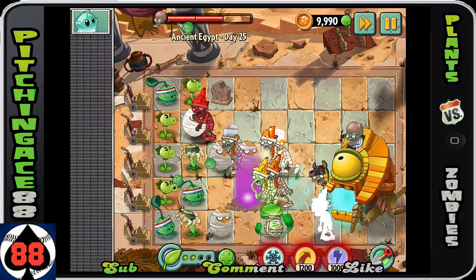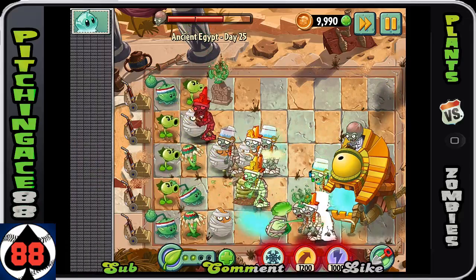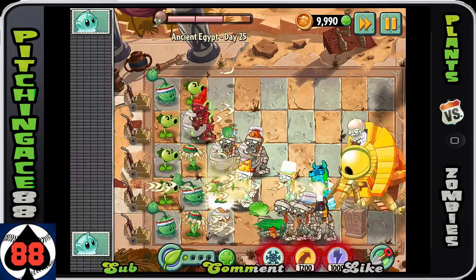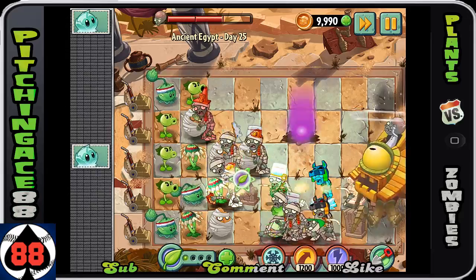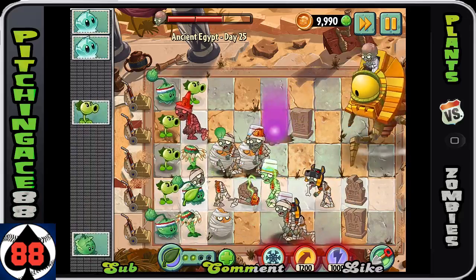If you have a catapult and he's ever in at least two of the three rows, he will be doing damage - that is an added benefit. That row right there is gonna be problematic, because again, we have the wonderful gravestone.